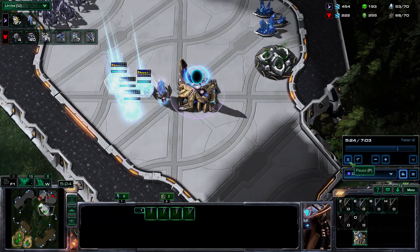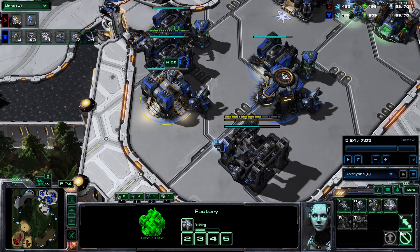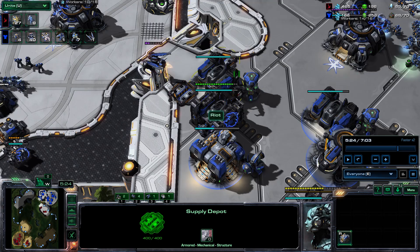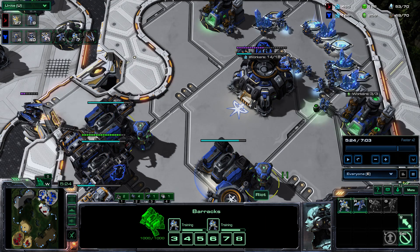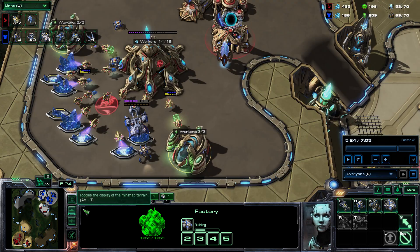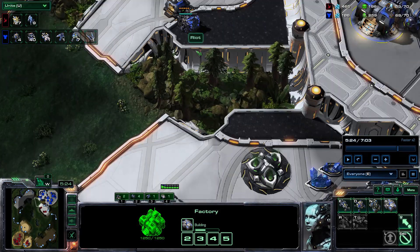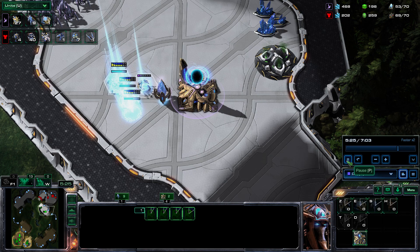This is the key thing with this build — often what people do is they swap the reactor over with the barracks reactor, but then you've only got one marine production. So this way I've got continuous reactive marine production, while I also get four Widow Mines fast for the drop, which is happening right now. And I'm already into tank production. I've got a Raven and I'm into tank production. It's not going to be safe against everything, of course.